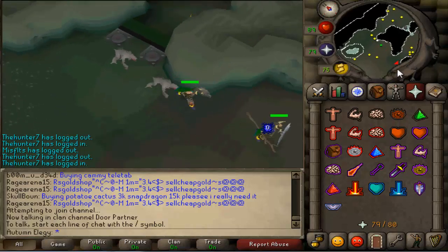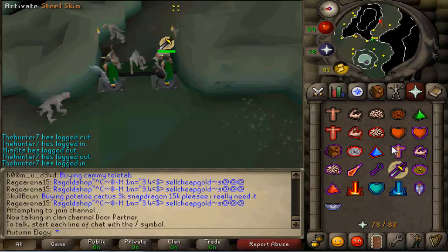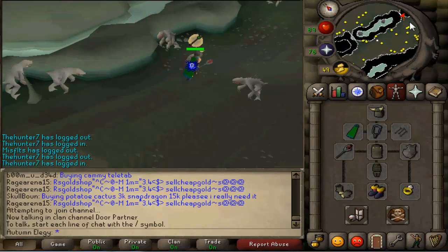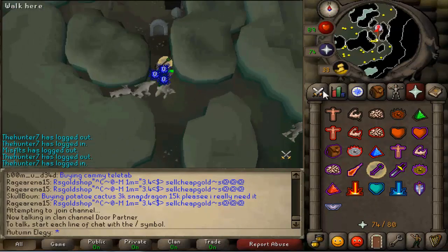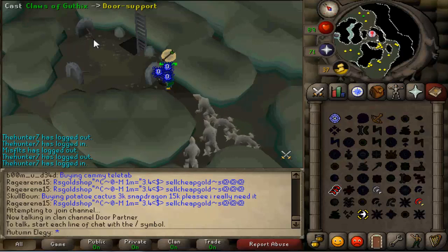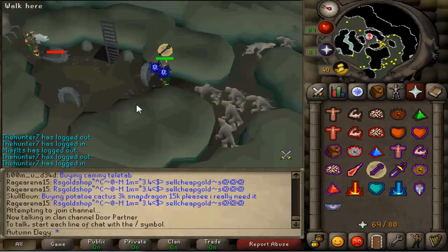After you open the first door, run south to the southernmost door and open it, then have your friend go back north — one of you has to go back through the north door while the other continues through the south door. If you go through the south door, make sure to pray Range because there are aggressive ranging monsters that will deal a lot of damage if you don't. Once you reach the next area you'll notice three small doors with struts or door supports on the back. Cast a spell or shoot an arrow at the opposing door support to break it, and your partner does the same, allowing you to get into the lower regions of the Waterbirth dungeon.